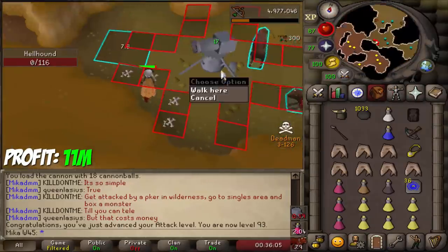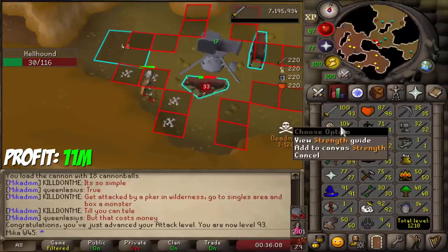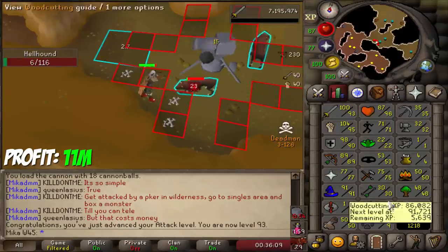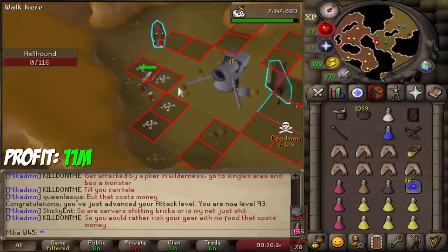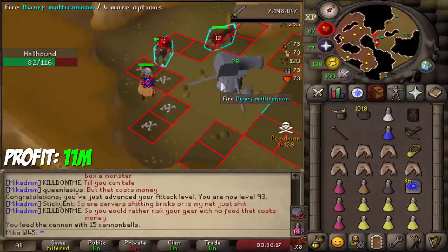93 attack! I didn't even know that level was coming. Very close to defense, strength level, HP level, and slayer level. We're going to get some levels here. Still on the hellhound task — very nice XP task obviously.